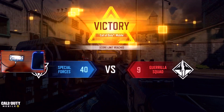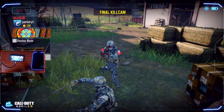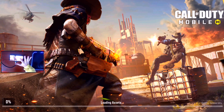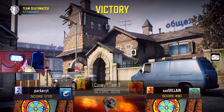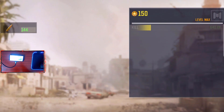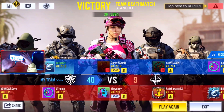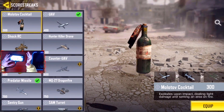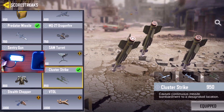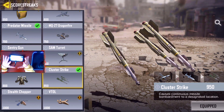In terms of my final thoughts on the Cluster Strike: do I think it's going to be a good kill streak? I think it's going to be decent. If you are a really big domination or hardpoint player, I do see this being a very beneficial kill streak for getting people off capture points. But it is a really high-tier kill streak — it costs 950, which is crazy. You could even get the Goliath for that much. It'll be interesting once it hits the global servers.